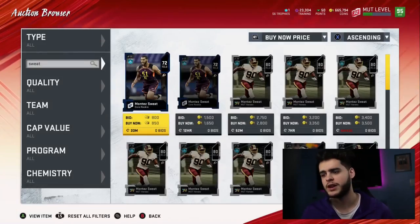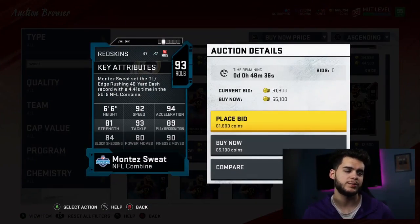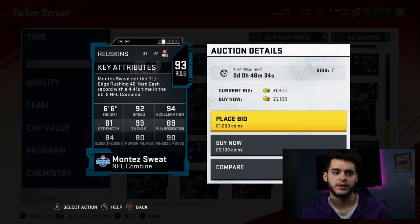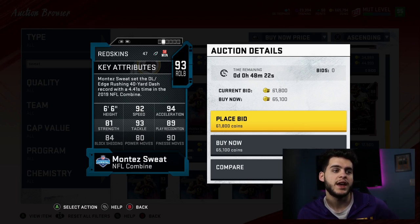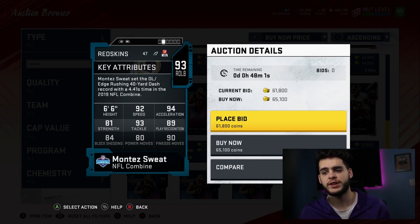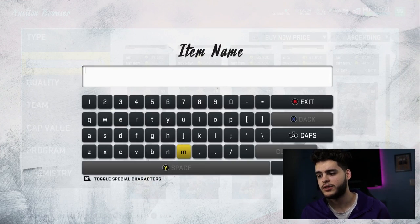Next is a guy every budget team needs — Montez Sweat, one of the best budget pass rushers in Madden right now. 93 overall, 92 speed, 94 acceleration — faster than Calvin. Six foot six, so if you accidentally leave him in zone he can jump a route. 81 strength, 93 tackle, 89 play rec, 84 block shed, 80 power moves, and 90 finesse. Put pass rush on him and he'll get about a 92-93 finesse move. With John Madden ability, you can even get a 95 finesse move. Once he block sheds off the tackle, the quarterback is basically sacked if he doesn't have escape artist.